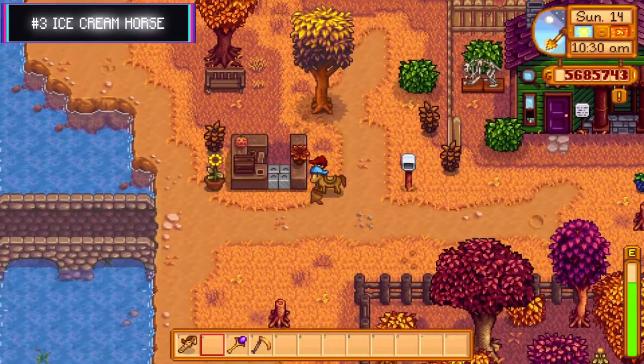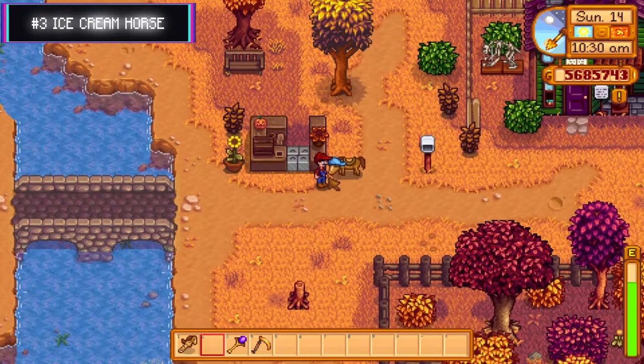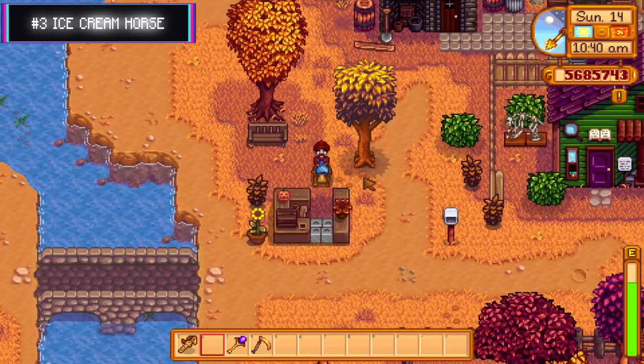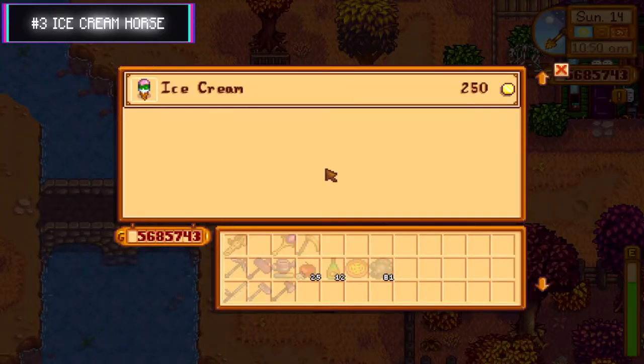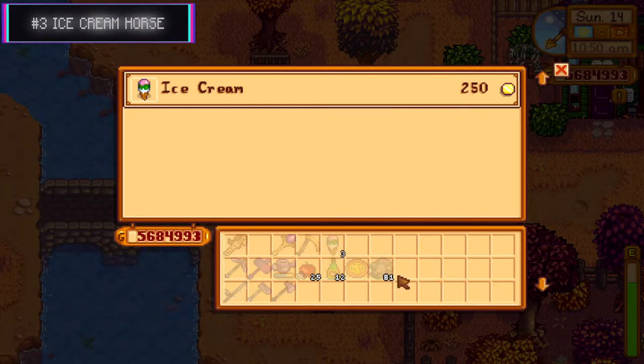Number three: getting your horse to serve ice cream. You may notice that in summer you can purchase ice cream from the stand near the museum. Unfortunately, it's closed every other season. However, there is one way around this — your trusty steed will be more than happy to sell us a few scoops if we park him behind the counter. It's a mystery how he works the register and scoops the ice cream with hooves, but hey, some things are best left unanswered.